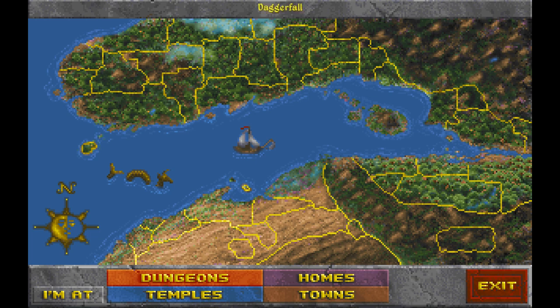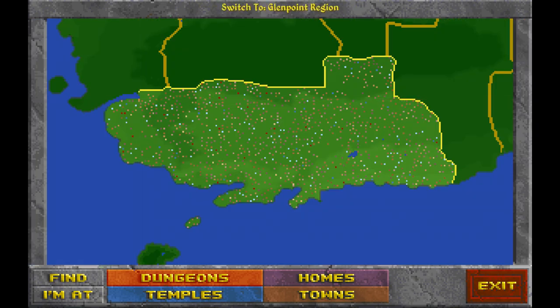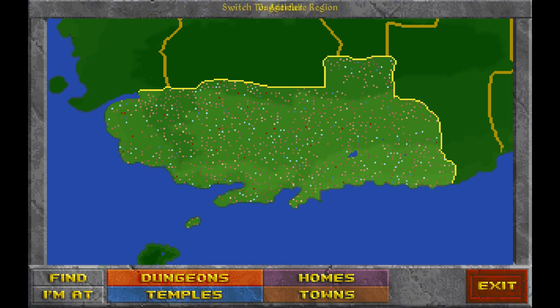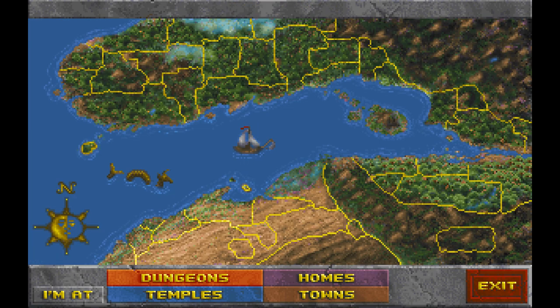This is the province of Daggerfall - we're right here in Privateer's Hold. Privateer's Hold is a dungeon, specifically a quest dungeon. These red dots, like the Gerhardt Vaults, are what's known as a cemetery or temple. These are procedurally generated, but they were procedurally generated when the game was created. All these things were generated in 1996 - they're not generated when you play the game. The whole game was crafted using modular generation to create the other things.